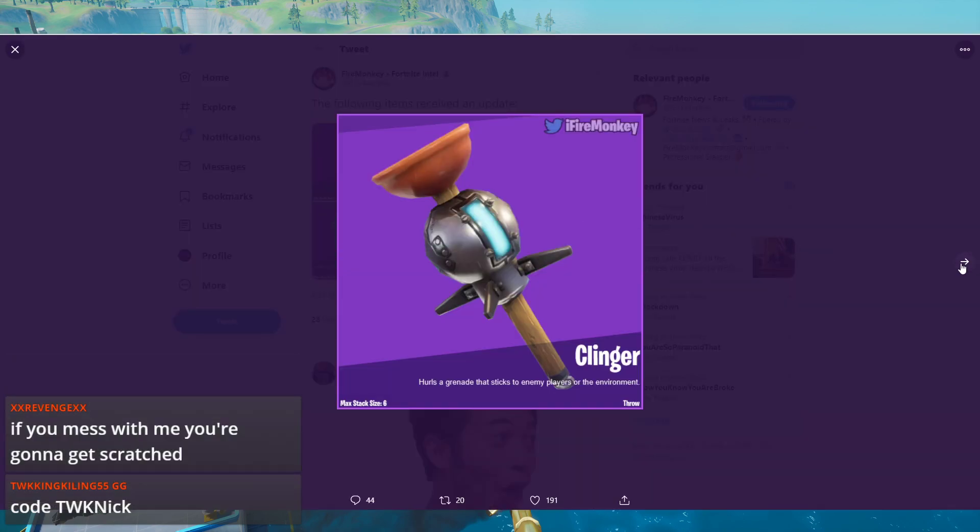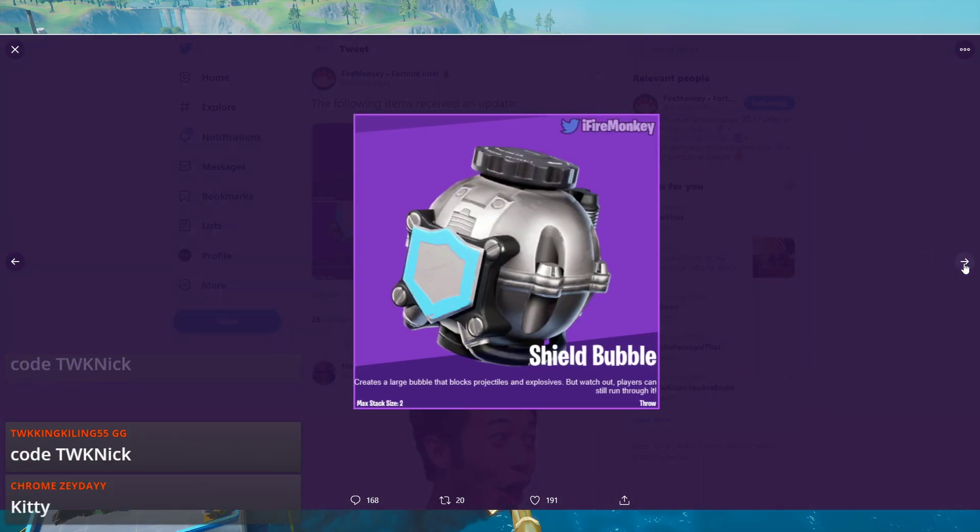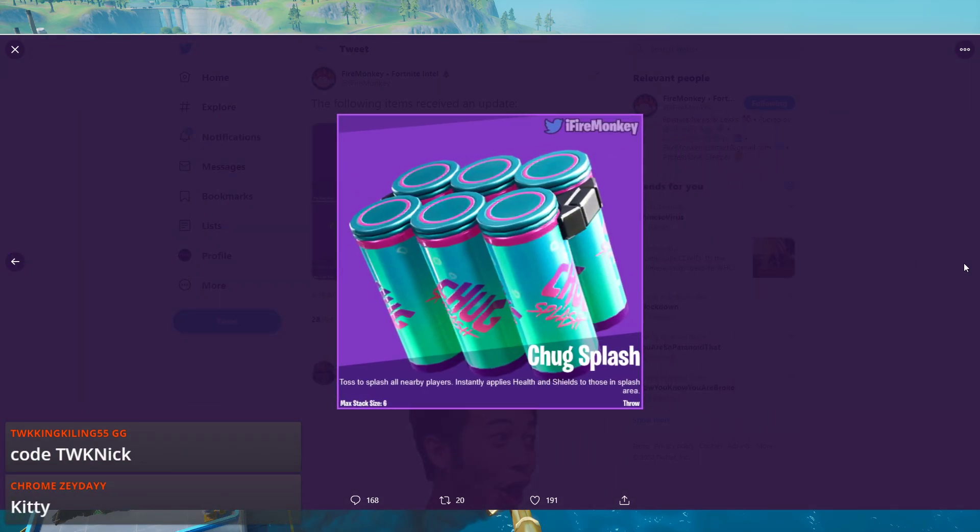The following items received updates and should be in the new LTM, and possibly unvaulted in the main game — not sure yet. Clingers, as well as the Shield Bubble and Chug Splashes. I am so excited if those come to the main game.